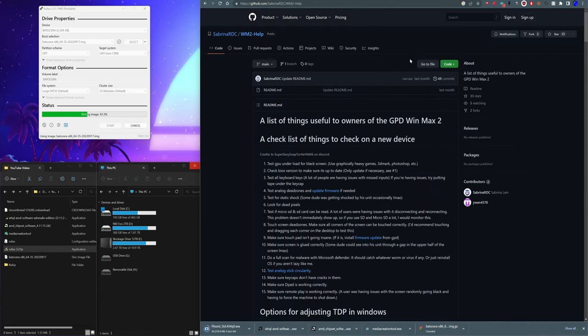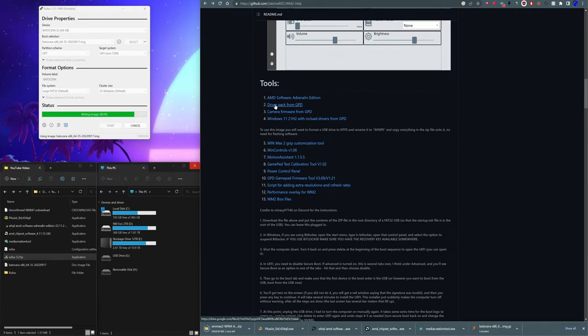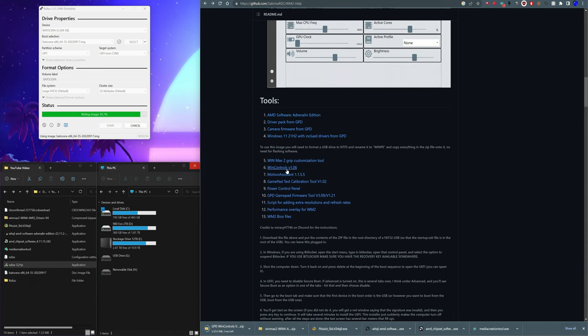We want to download the freeware. For those who don't use Discord, the Discord I recommended in the audio fix video for the GPD Win Max 2 has everything pertaining to this device. Someone created what I can only describe as a care package — a beautiful compilation combining everything to look into and troubleshoot your Win Max 2. I strongly recommend bookmarking that GitHub page. You want to grab the driver pack, Wind Controls, and Motion Assistant. These are the main tools to bring your Win Max back to the state it was in when you got it from GPD.